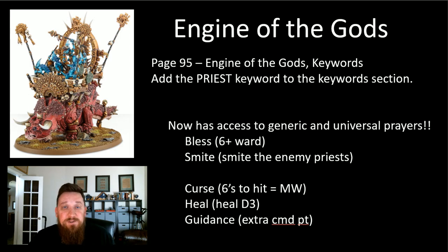With the Priest keyword, we've got access to generic and universal prayers. We've got Blessed, which is a six-up ward save - fantastic to put on the Engine of the Gods if you don't have any protection on it already. And Smite, which lets you smite enemy priests. Now you're not really concerned about your priest being smited from across the board - Smite has 48 inch range.